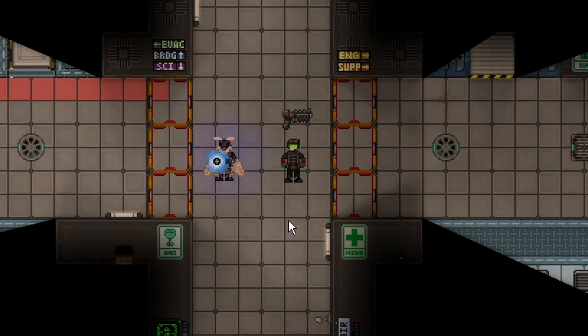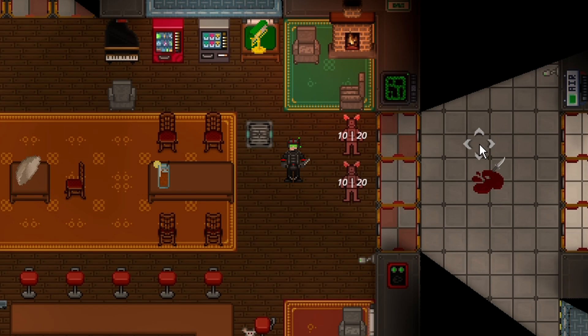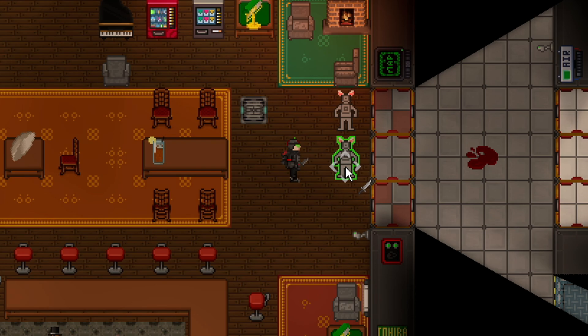Melee combat has been rebalanced. The charge-up wide swing system is now gone — right click is now just the basic wide swing, doing normal damage without winding up. Left click now does 25% additional damage compared to before. So a combat knife does 10 damage on a wide swing, and 12.5 damage on a left click. All singular-target melee attacks do 25% more damage. Fists are excluded and have been balanced separately, and mobs that bite also do 25% more damage.